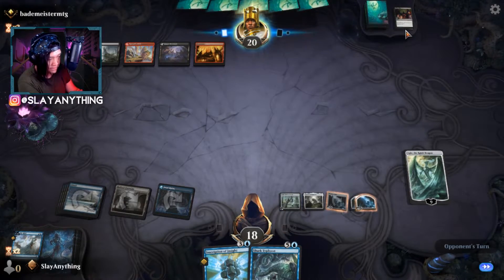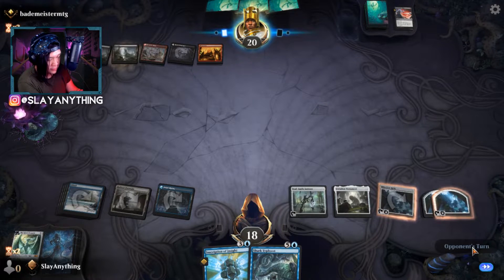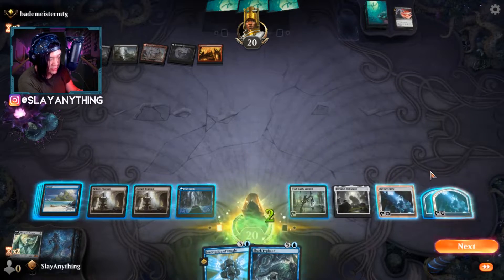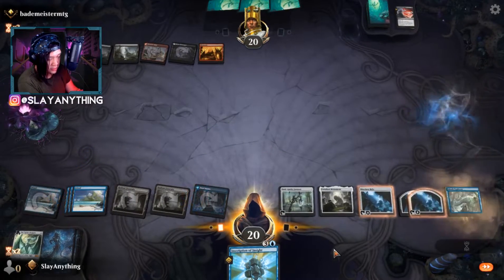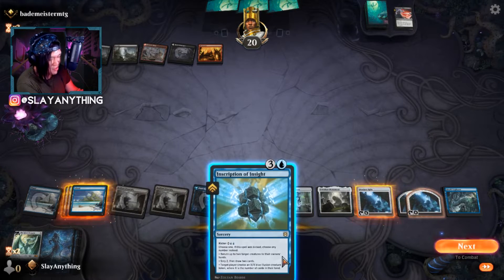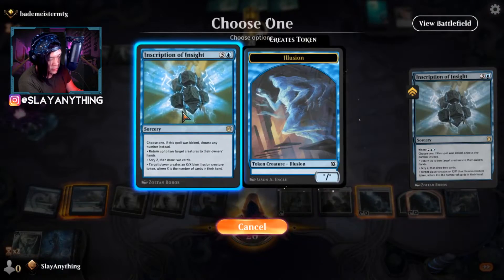We end the turn. Opponent plays their dragon response but that's fine — they get to draw two cards. On our turn we play Radiant Fountain, then hardcast Shark Typhoon. We count up mana — with Inscription of Insight we scry two, draw two, and create a 4/4. We keep the Essence Scatter to counter something. We're building up a strong board presence.